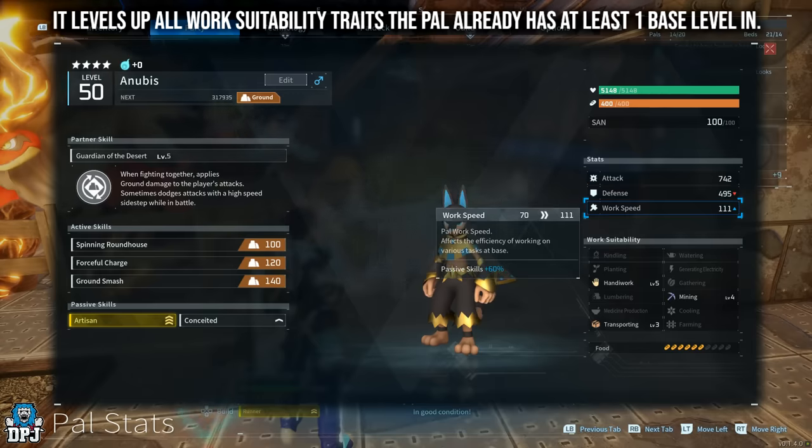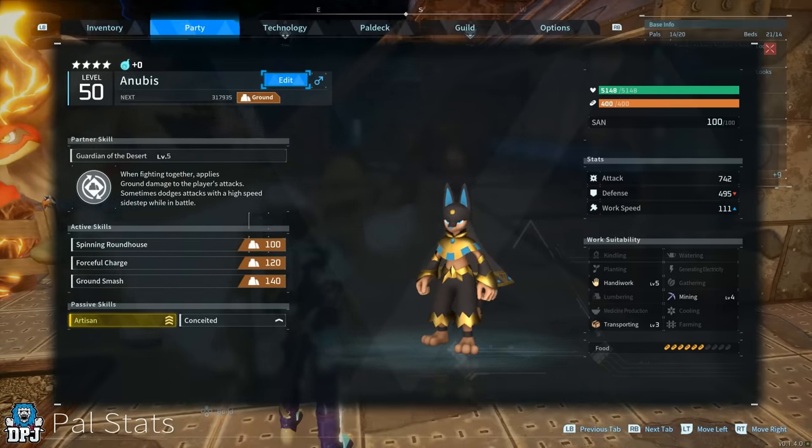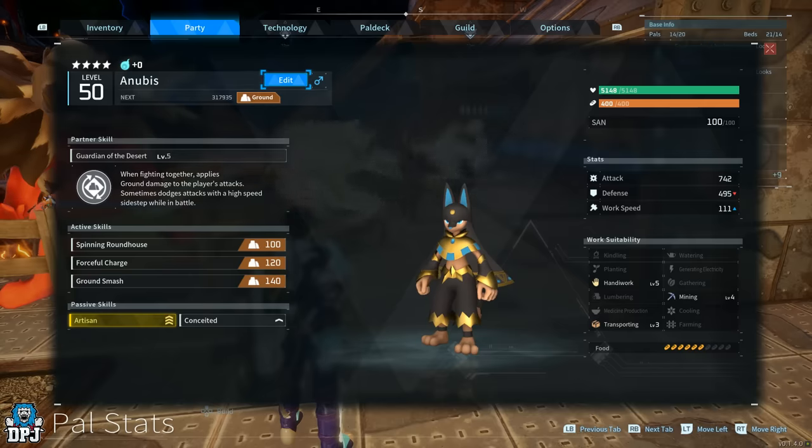There are a grand total of 10 others not including Anubis, so that's 11 pals within this game which have a base of level 4 in a work suitability trait — and today we'll name them all.